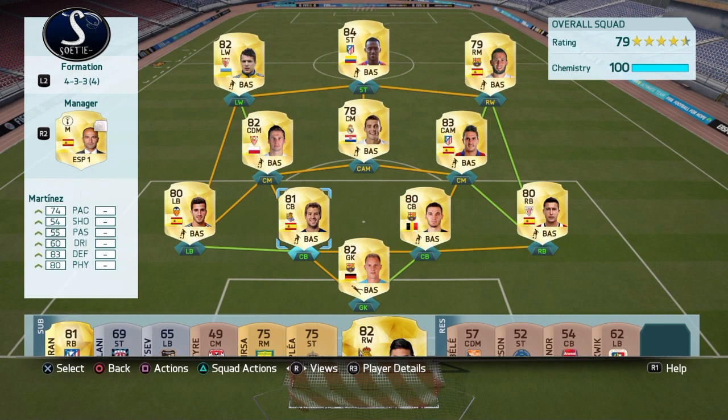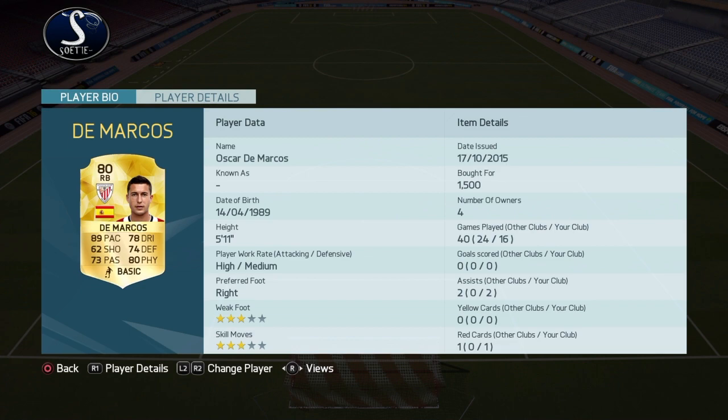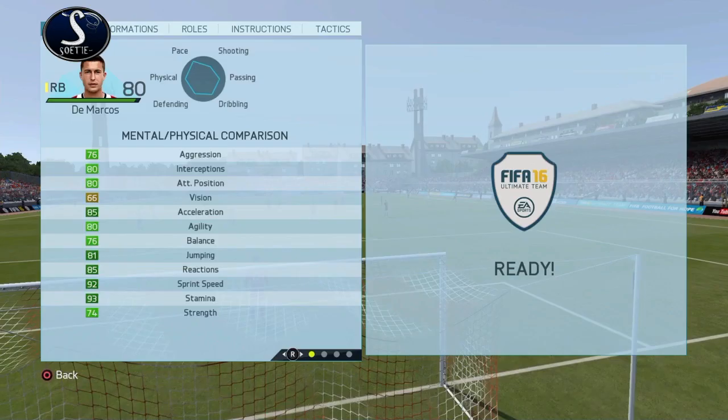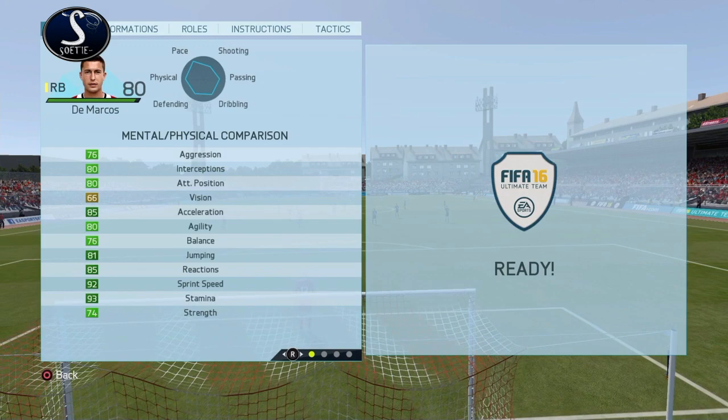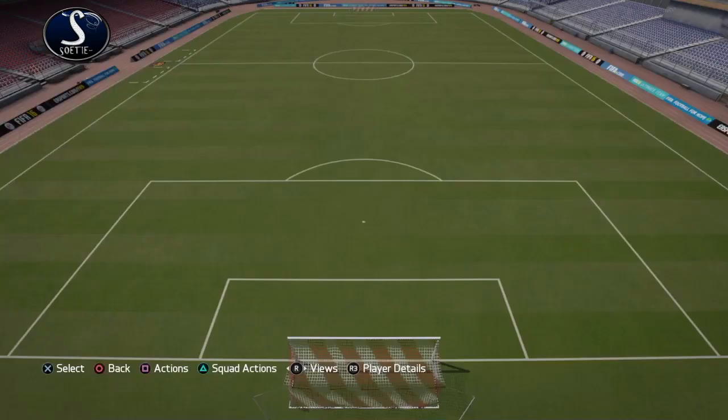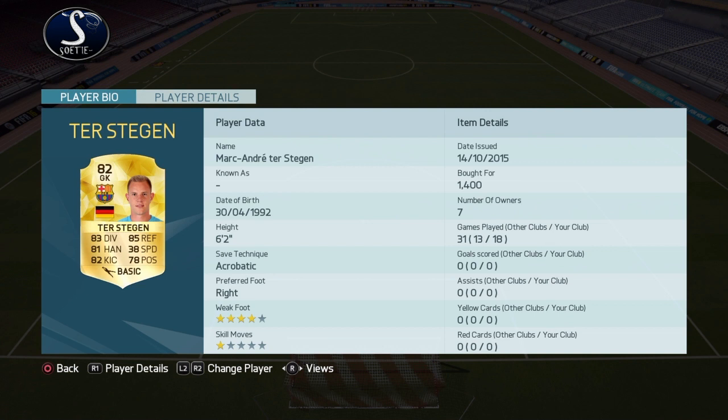Obvious improvements are Pepe and Varane. I've got Vermalen next to Martinez — he's also got decent pace and they're very cheap. I think Martinez was 3k, Vermalen 1.5k, and the right fullback also only 1.5k as you can see on screen. And look at that — he's got 92 sprint speed, 85 acceleration, and on top of that 74 strength. He really is a beast. That entire defensive line will only cost you 8k.